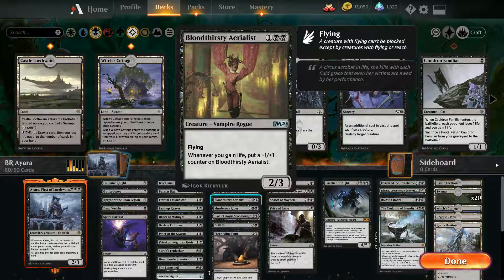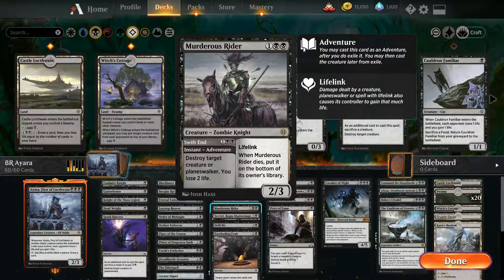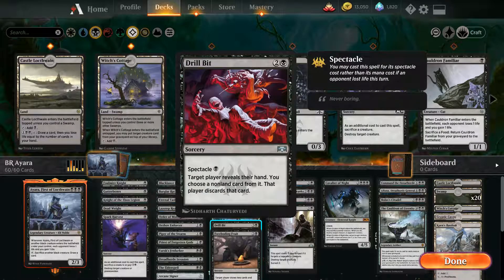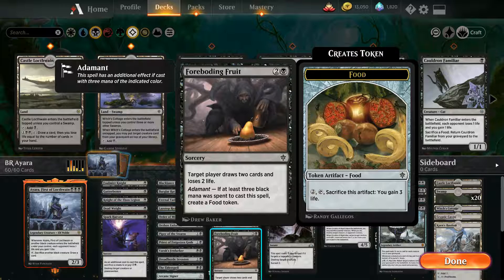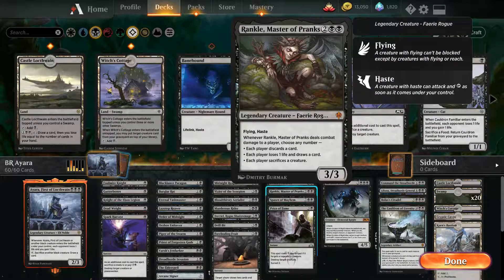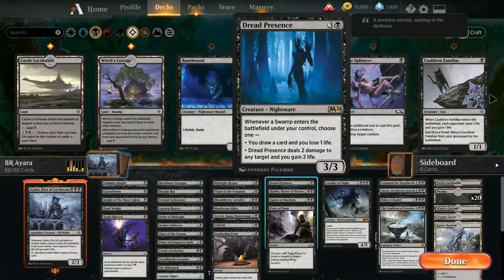Bloodthirst Aerialist can get pretty big — with life gain he gets a +1/+1 counter and just grows. Murderous Rider because he's a black creature and he's awesome. Target discard a card — you've got a lot of discard effects in this one, that's what we're going for. Drill Bit, Foreboding Fruit, Price of Fame, Spawn of Mayhem, Rankle — all staples now.